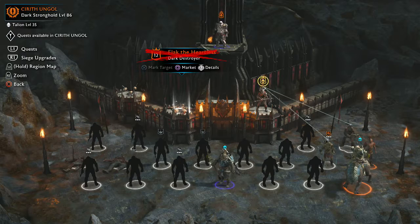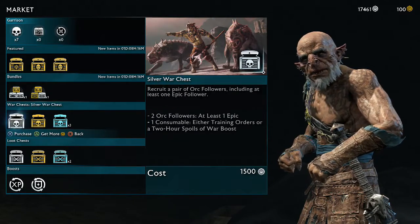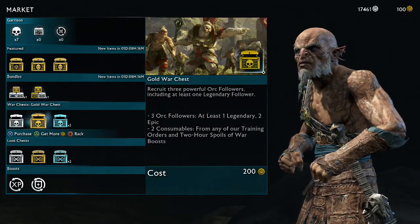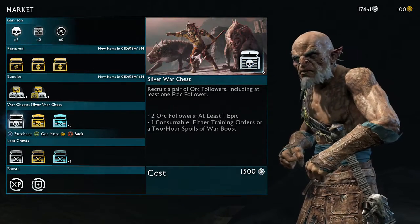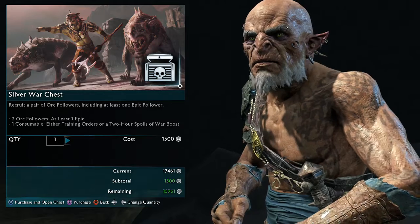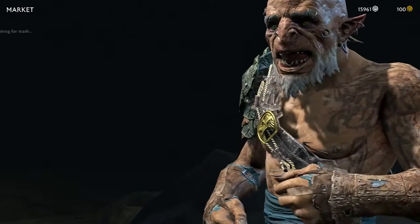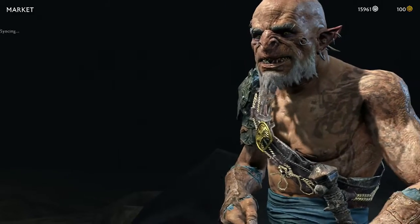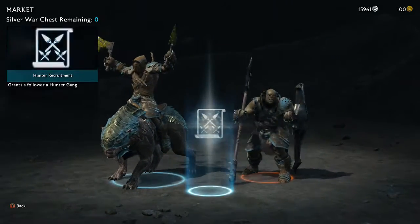There's one awesome thing you can do here. If you can't be bothered to go kill people and recruit them, press Square for the market and use one of these packs. If you've got enough to spend 200 gold, do it. You'll purchase one and get two orc followers you can actually put into your army, so you don't have to go recruit and waste time.